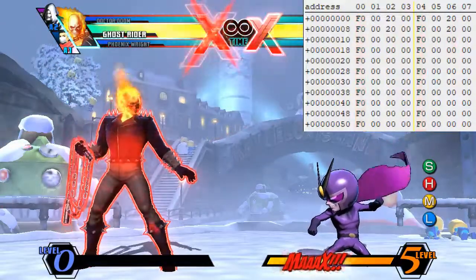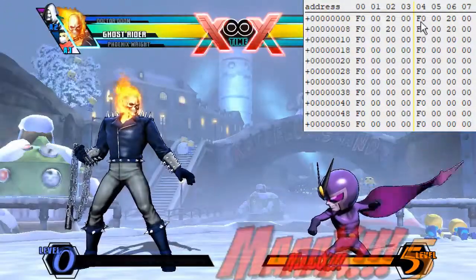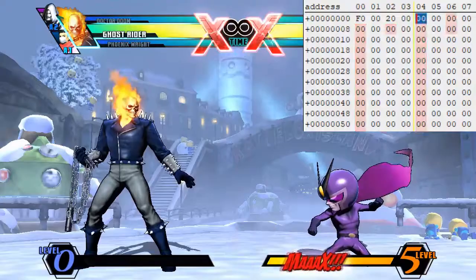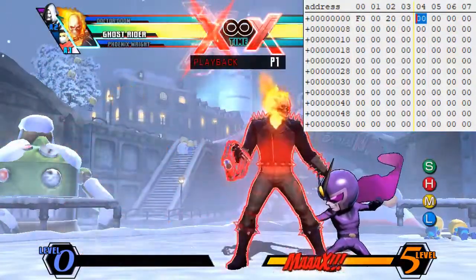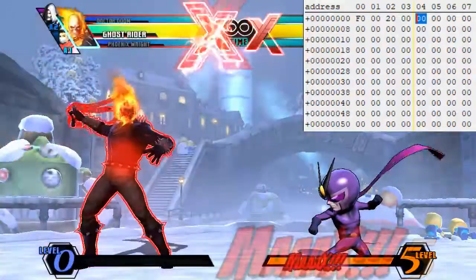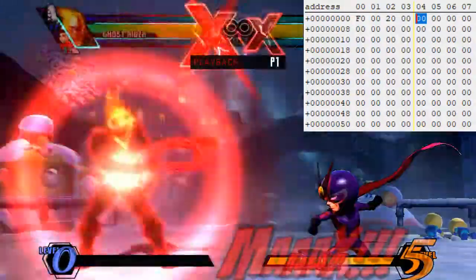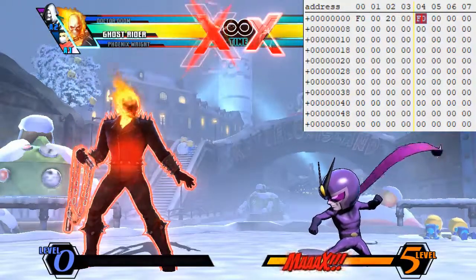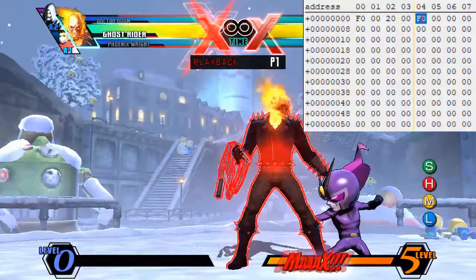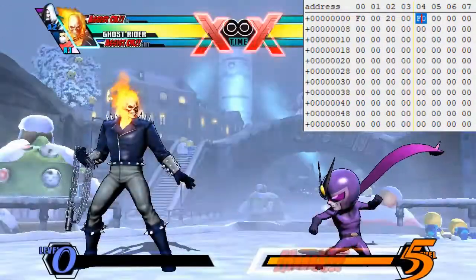I'm editing the dummy recording input in Cheat Engine. Each input is 4 bytes long, so what I am doing is changing all but the first input of the dummy recording to nothing. This is X-Factor activation held for one frame. This is X-Factor activation held for two frames.